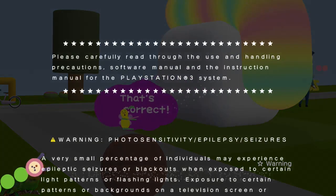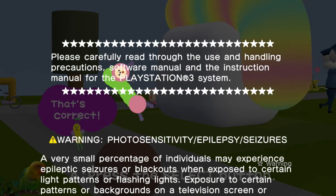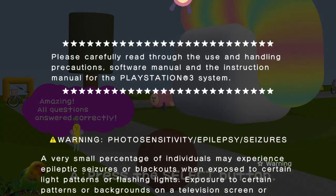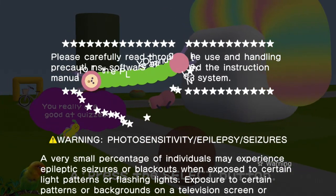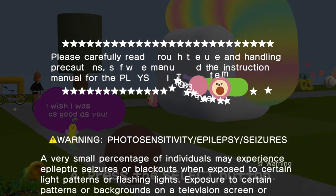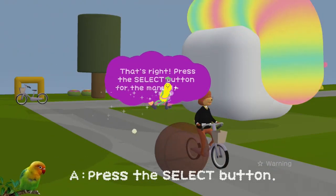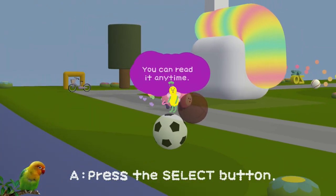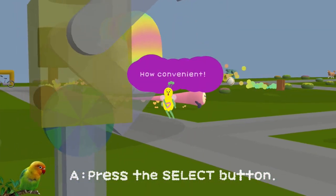You gotta press this button. I want to - yes! It's a triangle. Gotta eat those words. Select button for the manual, yes. I was eating words, bro. You can't just interrupt a manual as eating words.